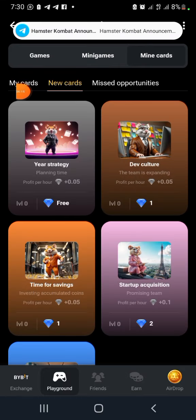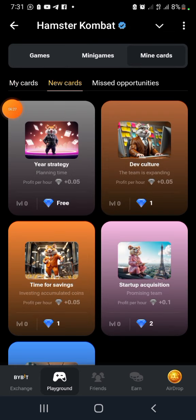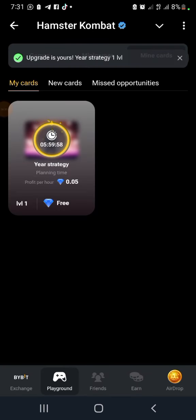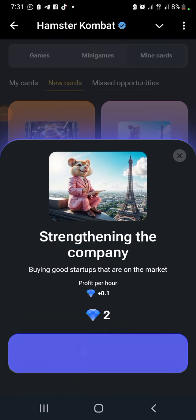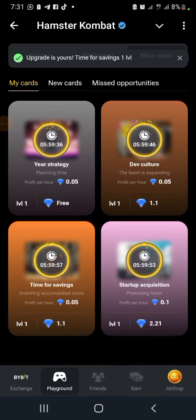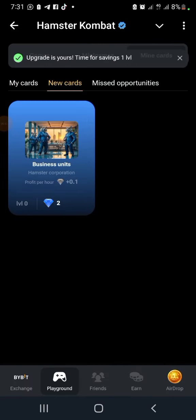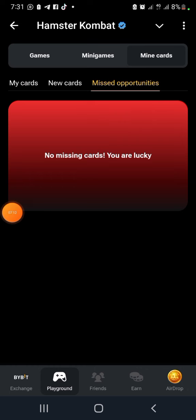They've restructured everything. Mining is now here with a separate card section. This is Season 2 - they have new cards. You can buy one free card that gives 0.05 per hour. You can buy other cards with one diamond, or two diamonds. I bought all the new cards. Keep upgrading them for profit per hour - each gives 0.05, 0.05, 0.05, 0.1, 0.05 per hour. No miss cards in Season 2.